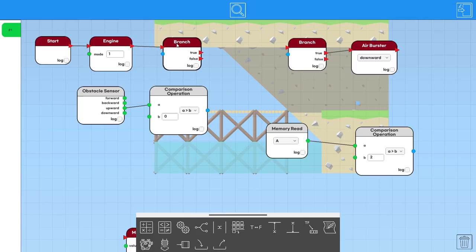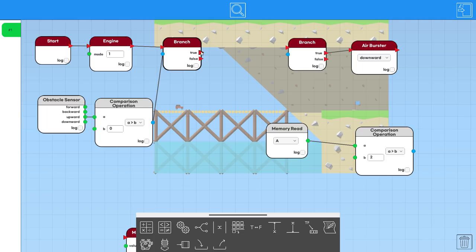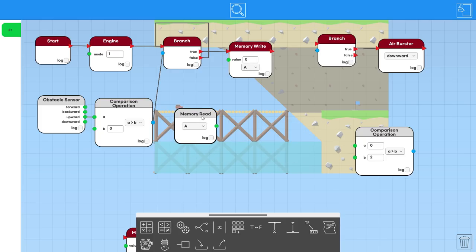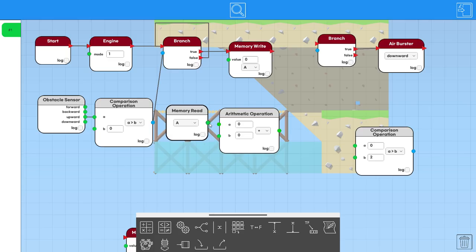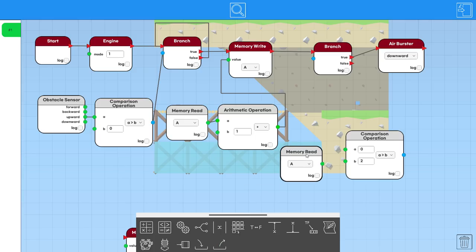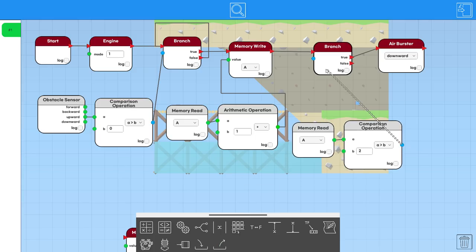It's really simple — we go while loop like this. Obstacle sensor: if the upward sensor is greater than zero, then we can write a value to memory. If the obstacle sensor is less than zero, we loop back and reevaluate. So if the obstacle sensor is greater than zero, we write a value into memory equal to the memory read plus one. That's adding whatever we have in memory plus one each time. This branch node has to check if the memory read is greater than two — because if it is, that means we've gone through two rocks and we're on the third. If not, we loop all the way back to the start. So we drive our engine, count twice with this, and if that is true we burst down.